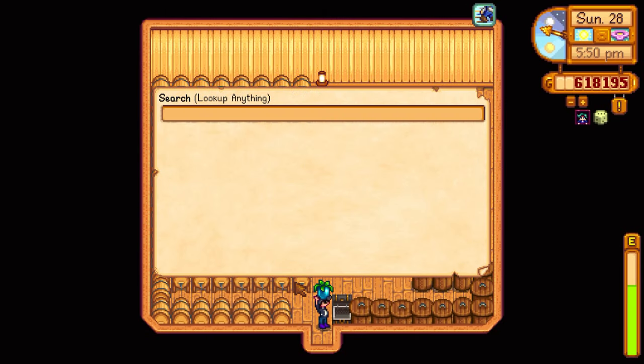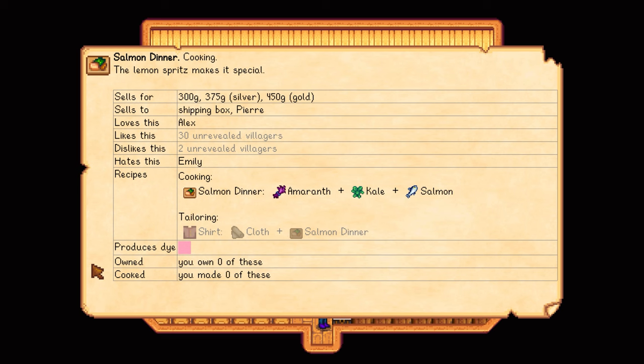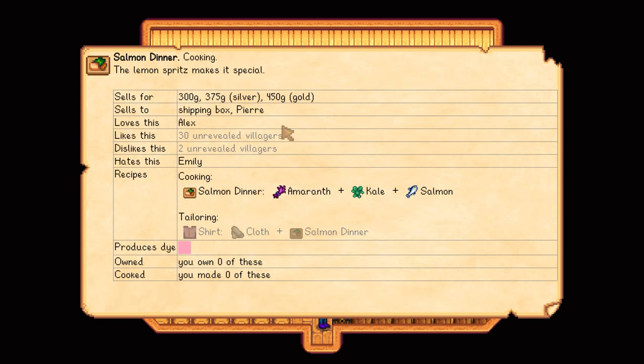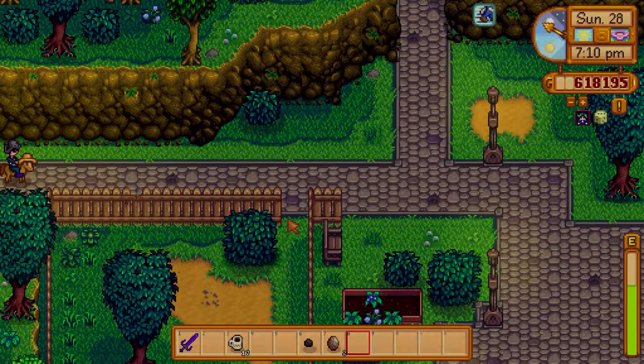Someone last episode said the bear by the sewer entrance wants a salmon dinner. Looking it up - amaranth, kale, and salmon. But salmon is a fall item and it doesn't say who you can buy it from, so that kind of sucks. Let me finish all this keg busy work.